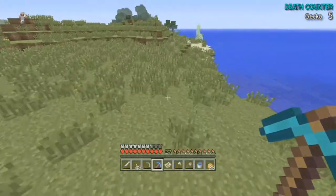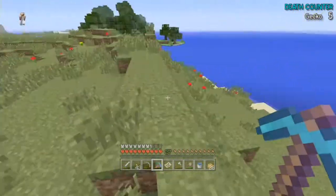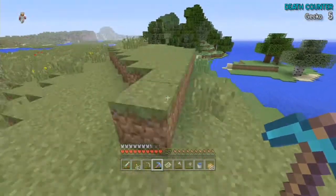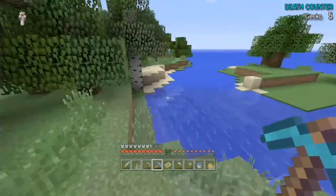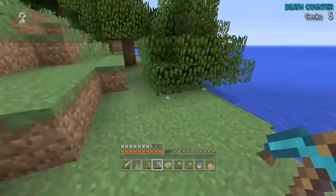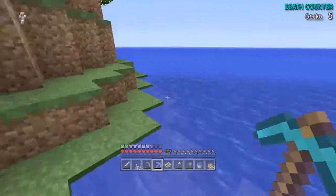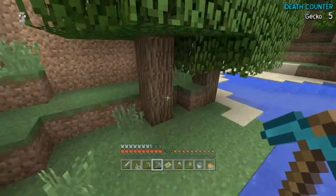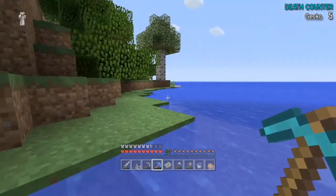Oh, iron - surface iron! I thought it was too close to the end of the world to be that. I like that little island there. I may have to put a nether portal up here somewhere when we finally get there. Of course, we're going to go up to the top of the world to build the wither. I ain't having it near my house - I think we should just allocate a cave somewhere and kit it out with cobblestone and obsidian.